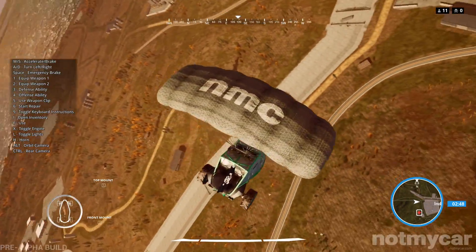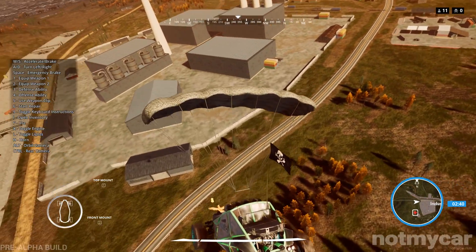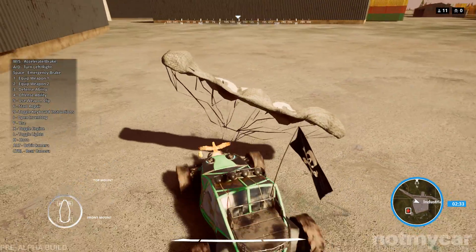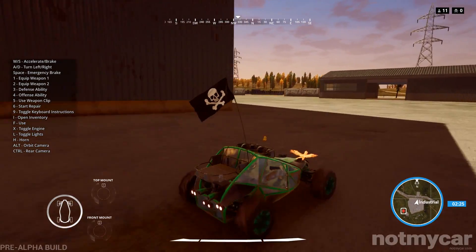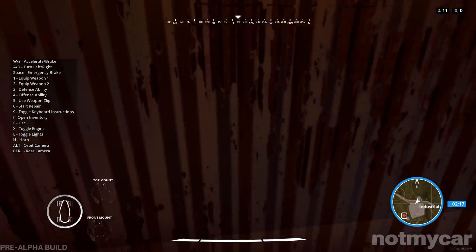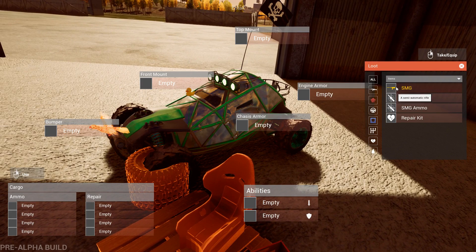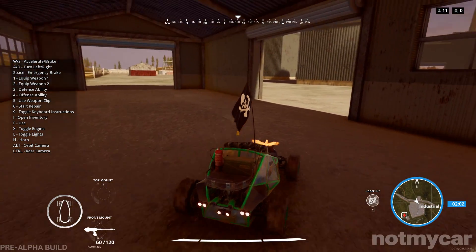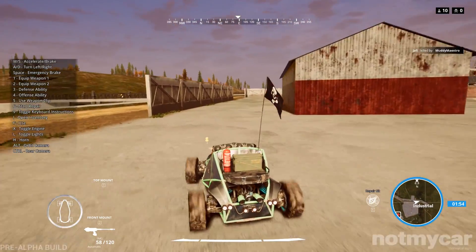We're first on the scene here and this place looks like it's got some good loot. There is a wall too, so you do have to worry about staying inside the circle. We've got to get a weapon — something in here. Here we go, open the door. Got an SMG, it's better than nothing to start off with. Right-click to mount it — front mount. Oh sick, little guns!